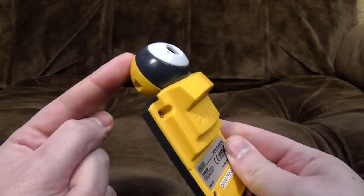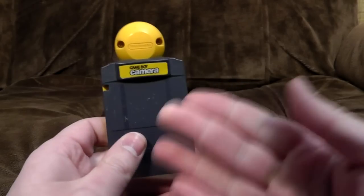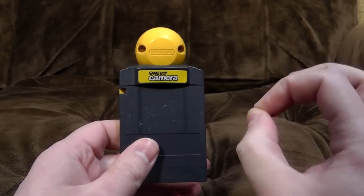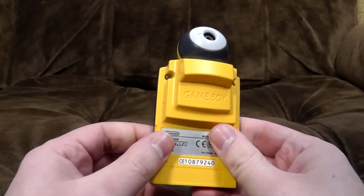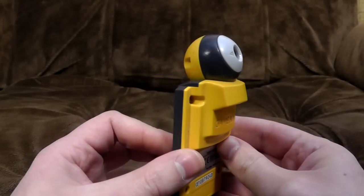As you can see, it is basically a digital camera stuck in a Game Boy cartridge. This one's yellow, but it was available in a variety of colours, including not yellow. It was actually the smallest digital camera on the market at the time — I think it was in the Guinness Book of Records for a while.